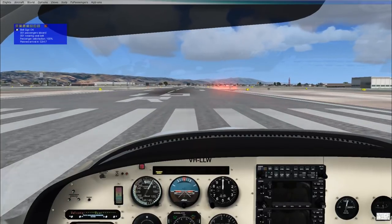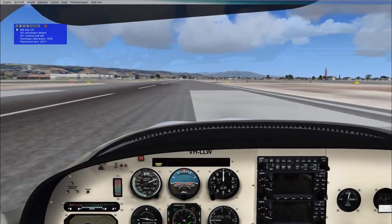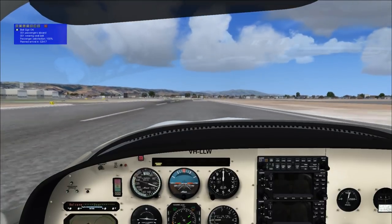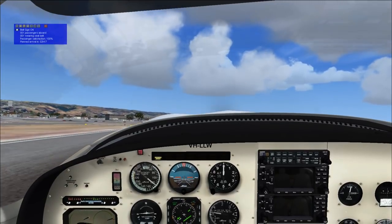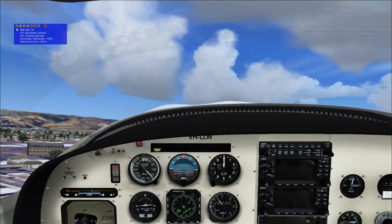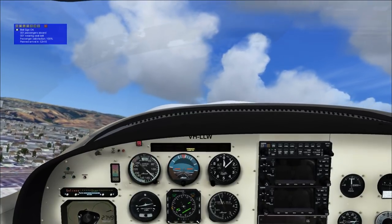We've got one passenger and the planned flight time is 2 hours and 17 minutes. I did find a flight manual — this is the Landcare Legacy, I forgot to mention that. I found a flight manual for it and it didn't specify the runway length, but boy is this runway at Hayward really, really tight. Even for takeoff — for landing, I don't know if it's really suitable. I might have to request a different runway in the future.